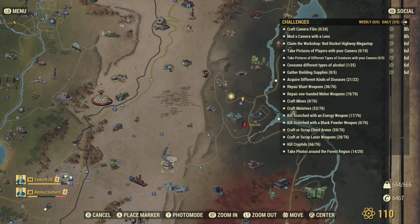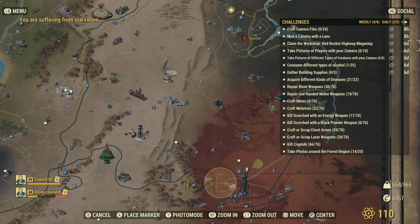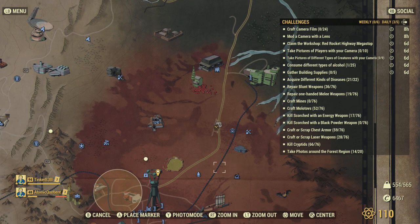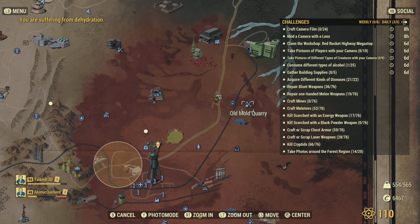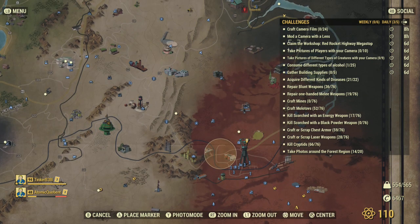There's one here for sure and I'll show you that in a minute. I've also seen a hermit crab in the Bog, by kind of this area — there's a workshop over there and I think there's the pylon. So I think it's further down in this area, and there's one that spawns consistently around there.